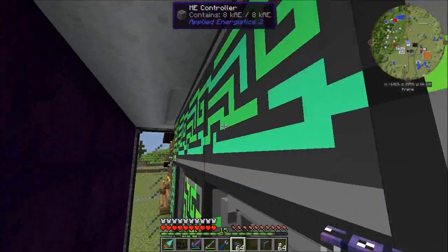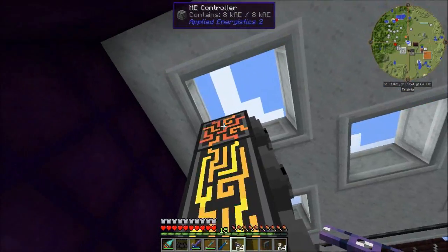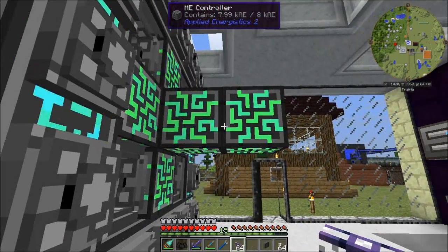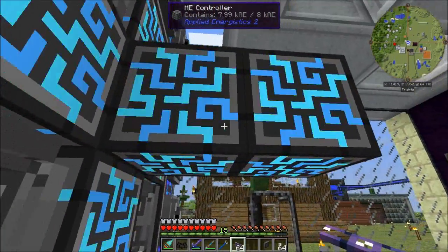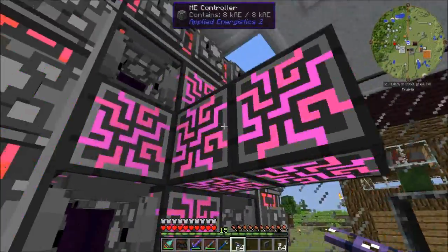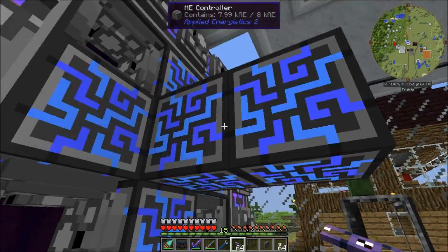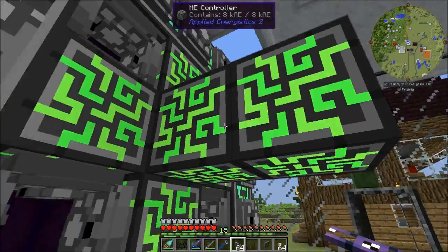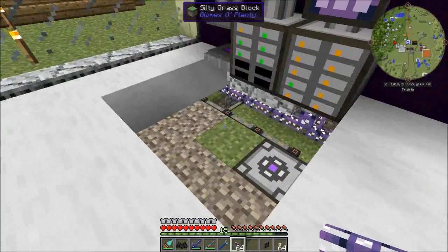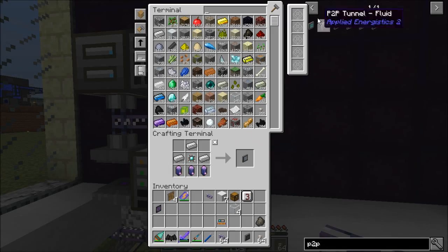This primary ME controller is the one that is going to provide all of the channels to my ME network. This ME controller is going to be the part that handles the carrier. Since it's going to be attached to the carrier, it is a completely different ME network. If we attach — let's get some smart cable.